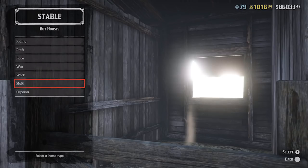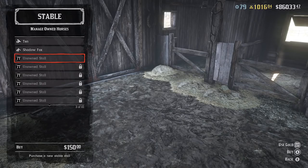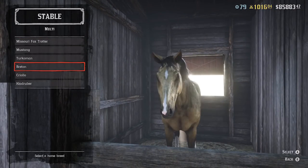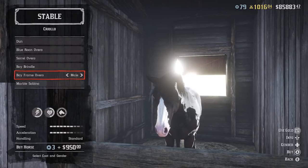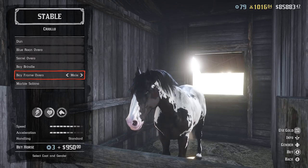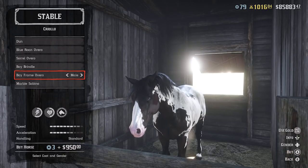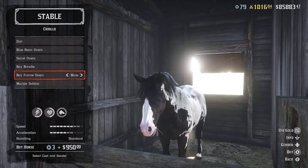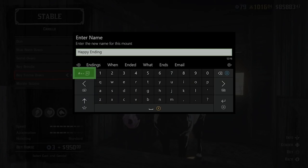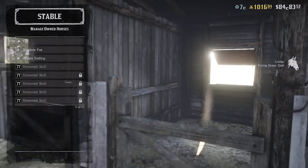Once I can buy more stable slots — we need to purchase an unowned stall for $150, unfortunately. That's going to make our daily upkeep at the stables a little bit more. Now we have an empty stall, so we can go in and purchase the horse. Going down to the Criollo, I'm going to go with the Bay Frame, keep it a male horse. It costs $38 in gold — technically the most expensive horse is still the Black Arabian. We're actually going to go with the name Happy Ending. And there we go — we actually purchased it.